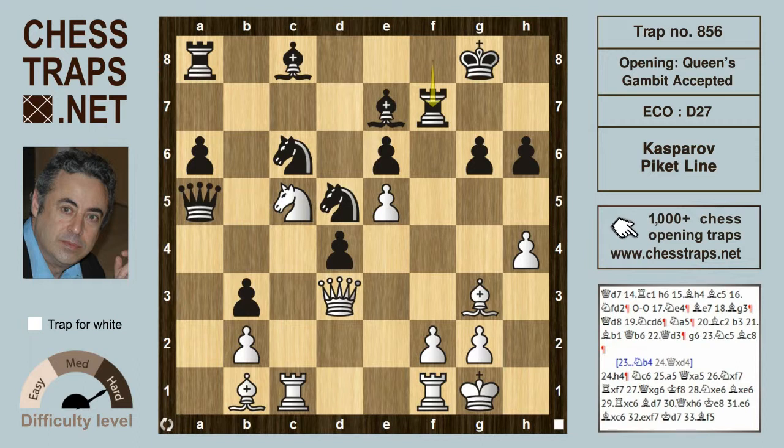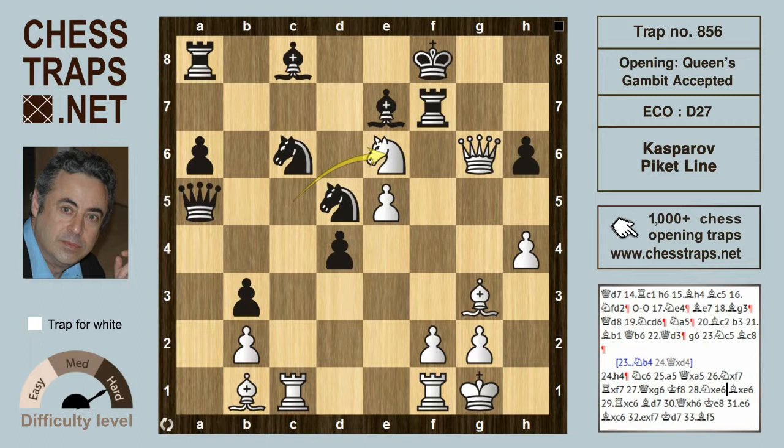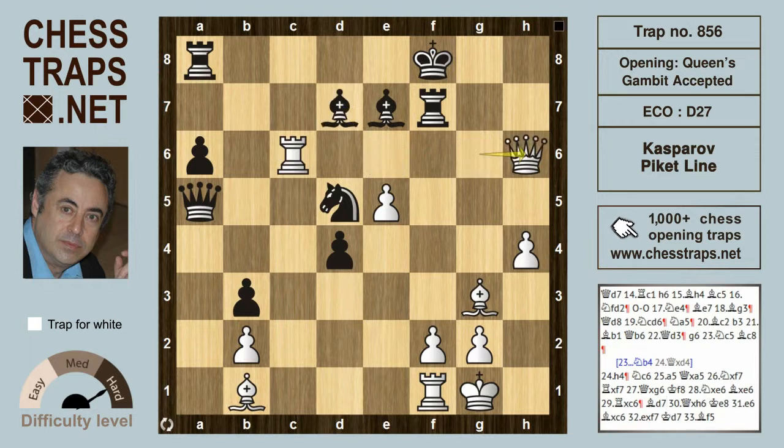After rook takes on f7, queen takes g6 — this is going to be a mate. After king f8, PK may have actually resigned here already, because after knight takes on e6 check there's going to be mate in any number of ways. If bishop takes on e6, rook takes on c6, hitting the bishop again. If bishop drops back to d7, queen takes on h6, met by king e8.